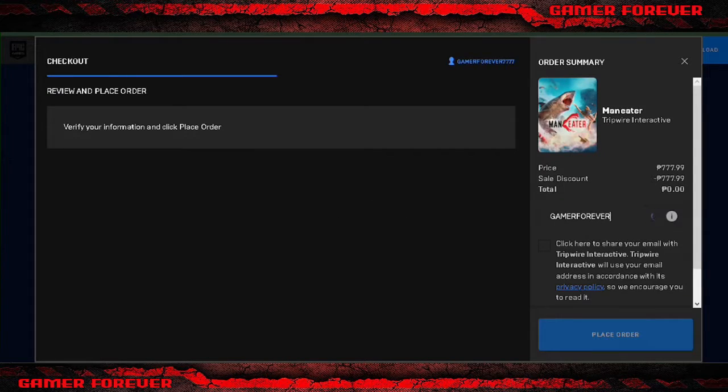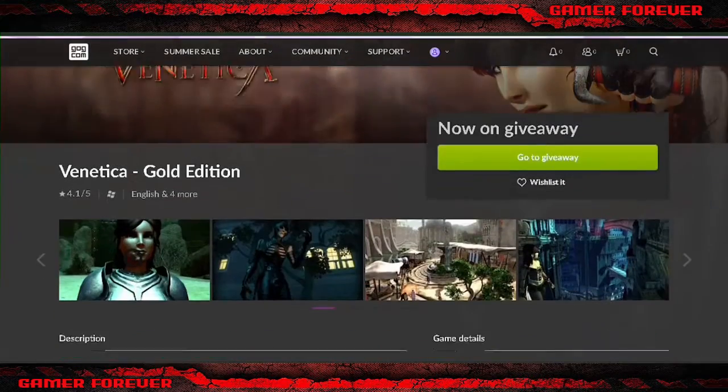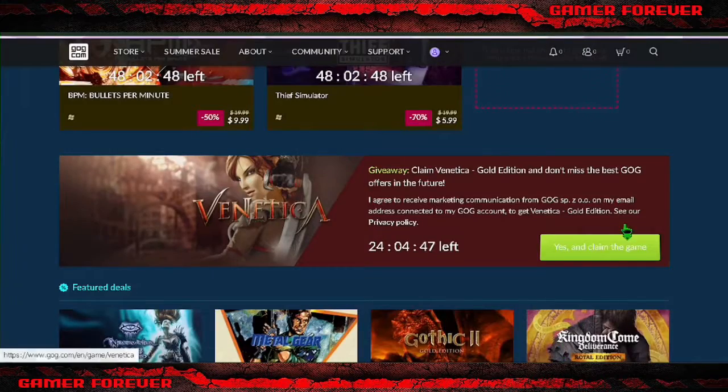Don't forget to use my creator code, GAMERFOREVER7777 — that is four 7s. Now on giveaway: Venetica Gold Edition on GOG.